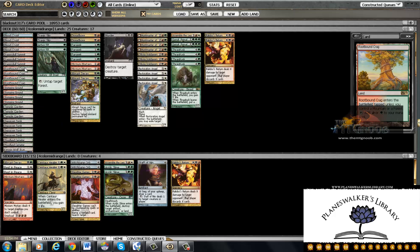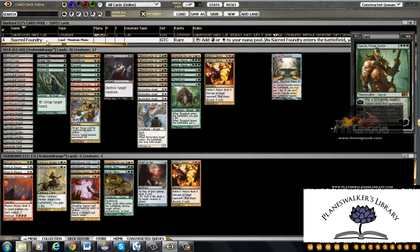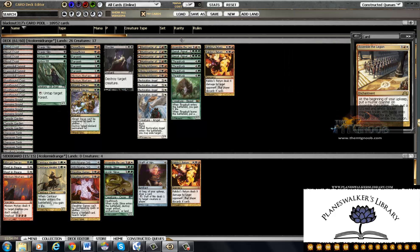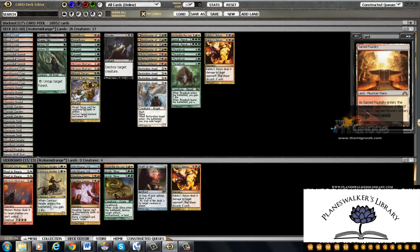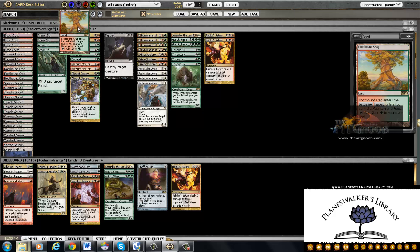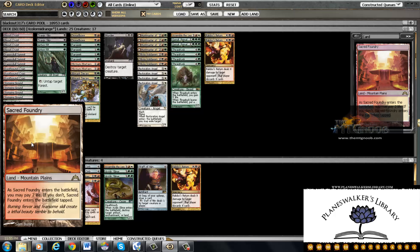I think I might want to run another Temple Garden in the main. Let's cut one more source of red and get a Sacred Foundry in there. I really don't want to go to battle with three white sources thinking about it. On the cut, I probably want to cut a Dragon Skull Summit. I definitely want to cut a green source, so I think we could cut a green and red source. So three Crag, throw a Sacred Foundry in the mix.